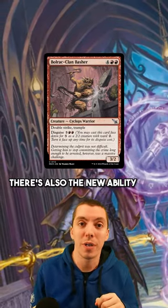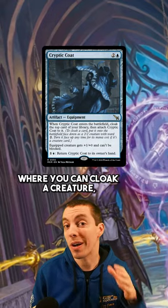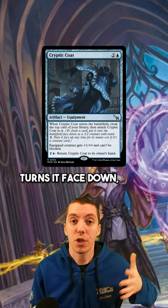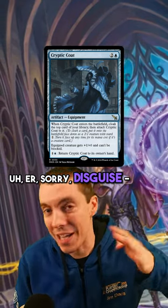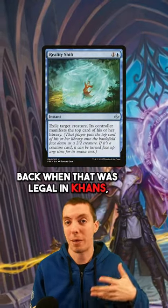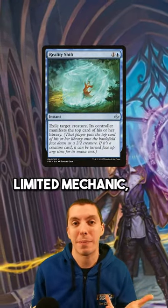Pretty cool. There's also the new ability called Cloaked, where you can cloak a creature very similar to Manifest, where cloaking a card turns it face down whether it has Disguise or not. And then you can flip it up for its mana cost — very similar to Manifest, back when that was legal in Cons. Very fun limited mechanic.